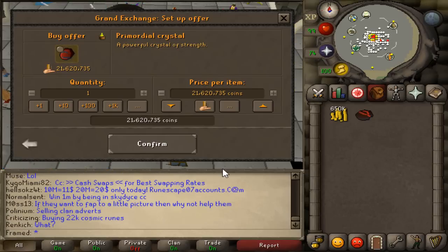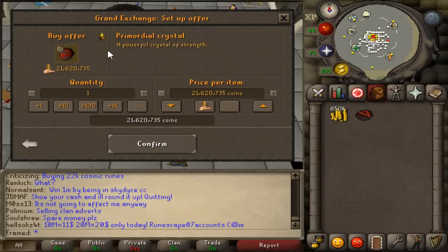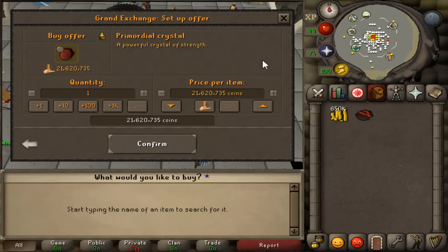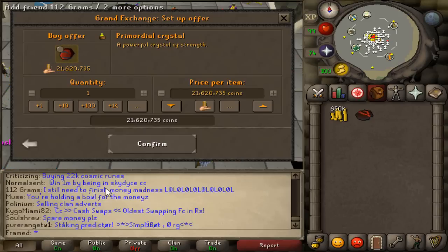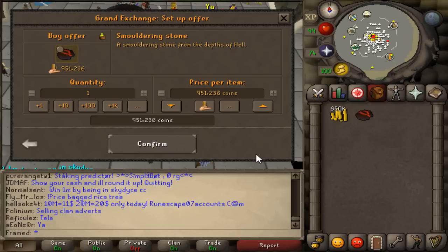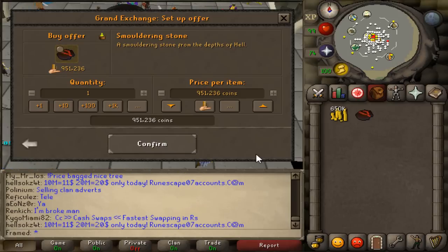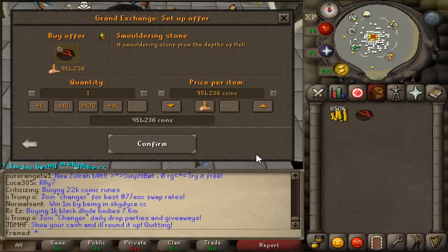You might be thinking, well, where's the scam? What they actually do is give you a Smoldering Stone, which is actually 350,000 GP — don't even look at that 900,000 guide price. They give you the Smoldering Stone and the Dragon Boots, but they expect you to give them 10 mil collateral in return. When you accept, thinking you're helping them out, they just run off on you.